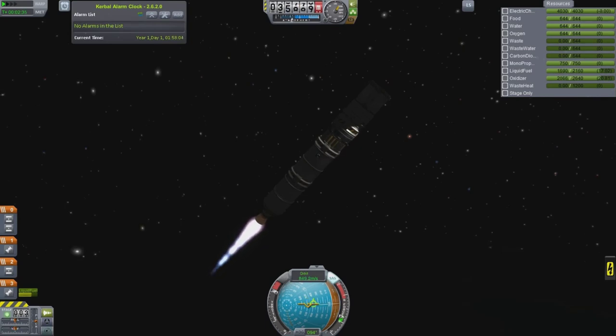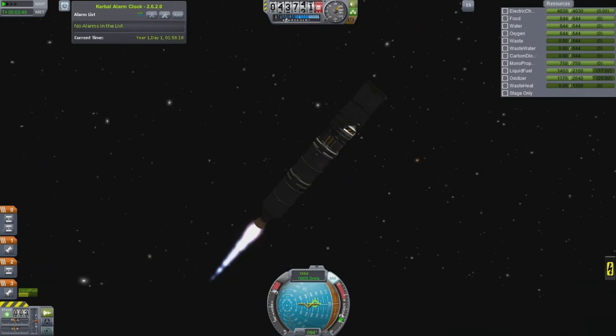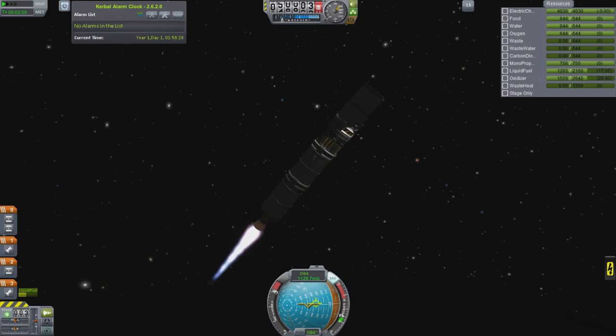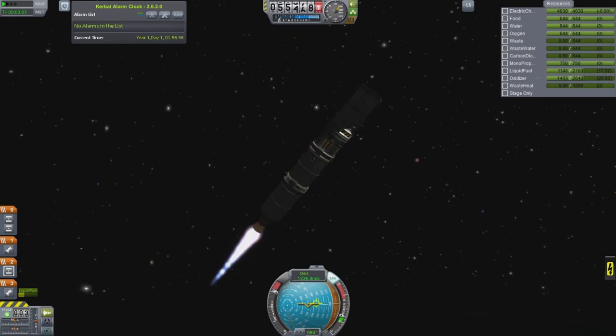This station could be set up at the Mun or Minmus as well, and in other videos I have done that. But right now we're just going to do this one around Kerbin and see where it goes. I've always wanted to try to put one in orbit around Duna. I have never used the Alcubierre drive, so that should be interesting once I get the groundwork laid here.